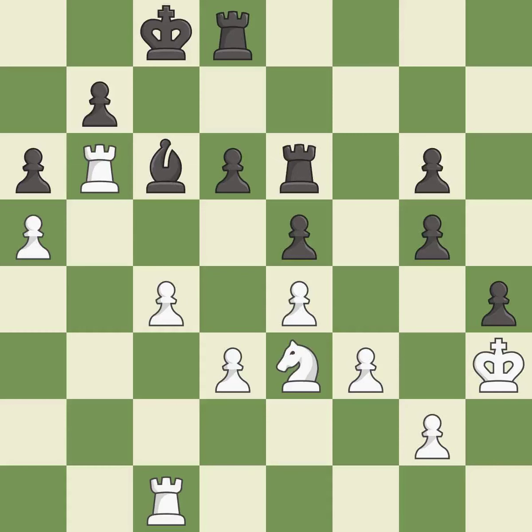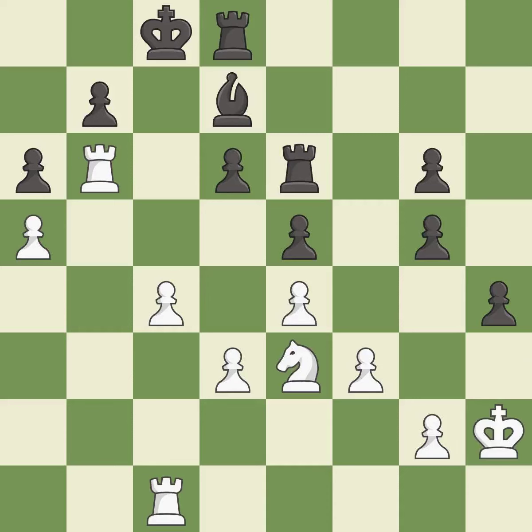This allows the knight to control more squares. This threatens to take an outpost with a knight — it is best. This threatens to reveal an attack on a rook — it is an inaccuracy. This stops the opponent from being able to reveal an attack on a rook — it is good. This permits the opponent to take an outpost with a knight — it is an inaccuracy.